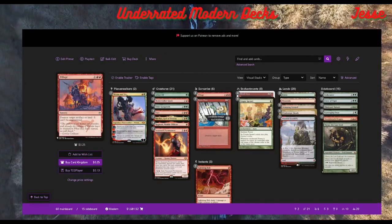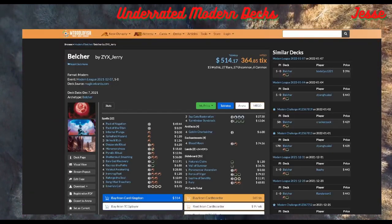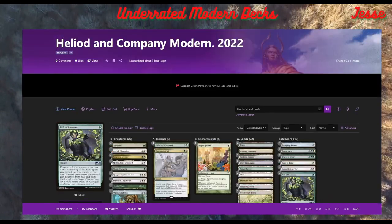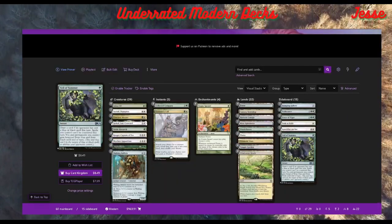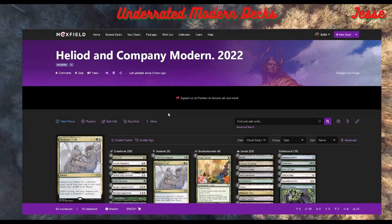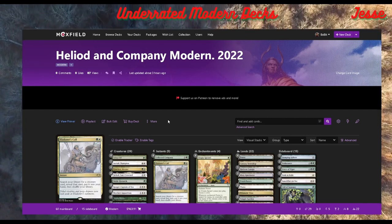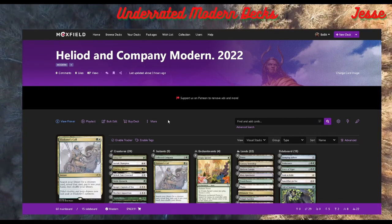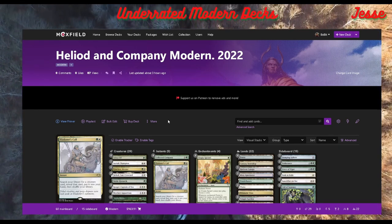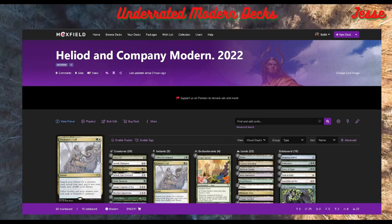To recap, all five decks: Heliod and Company, Mono Red Prison, Belcher, Soul Tie Infect, and Ponza. Thanks for watching — we really appreciate the support. One of our guys is out for a little bit but coming back soon, so we'll be doing more Commander content. Thanks for watching and we'll see you in the next one.